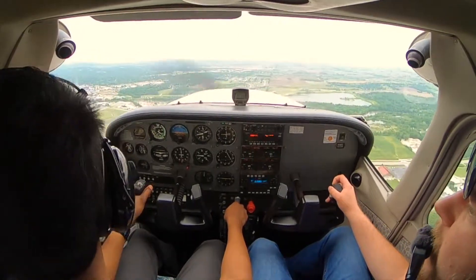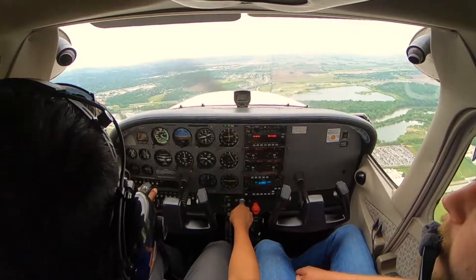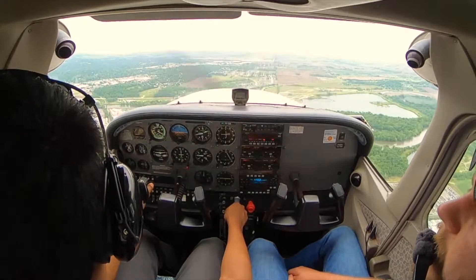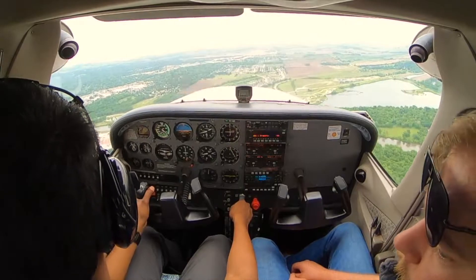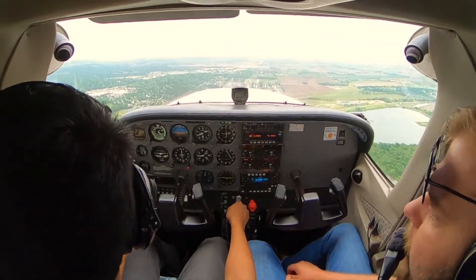Iowa City traffic, Cherokee 7400, left downwind 25, Iowa City. This is about a good distance. Yeah, this is pretty much perfect. Our nose is crabbed just a little bit into the wind — really good. There's the abeam point, so this is where everything happens — power comes out.